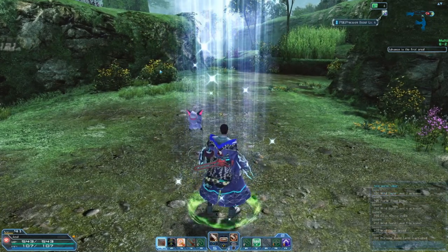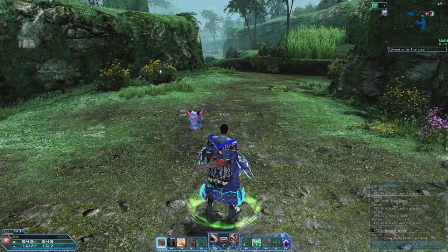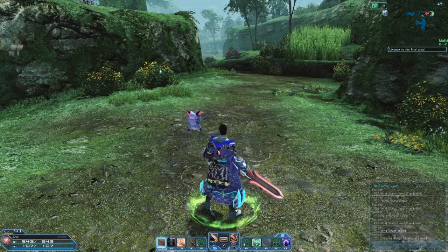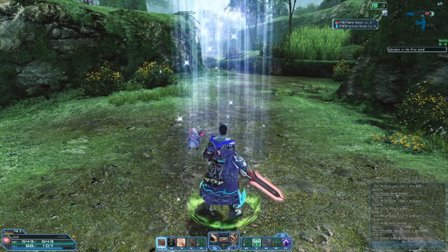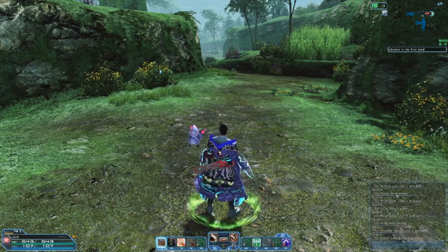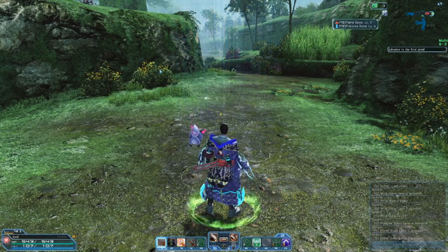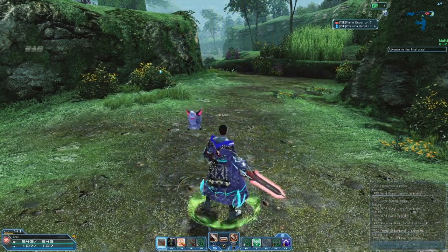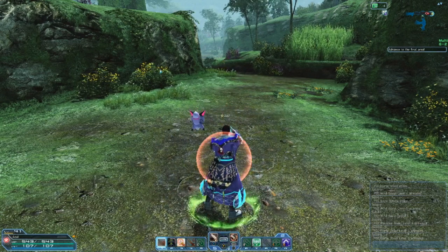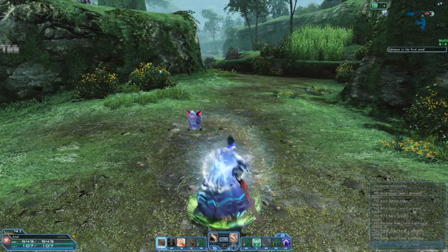I'm going to show you the skill in both modes. In your regular slash mode, this is how the skill looks. Now in your gun mode — your weapon action with the gun blade, gun hatchet, or any of the gun-type swords is going to switch from your slash to your firing mode, and you can see a visible difference with that. The firing mode actually fires, and here is how the skill looks with the firing.